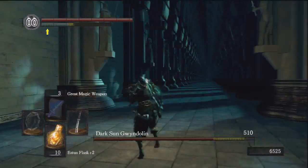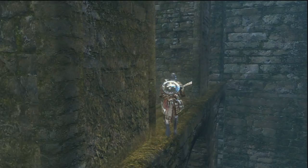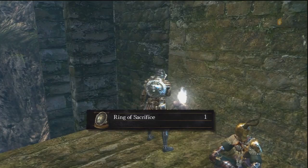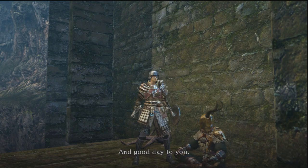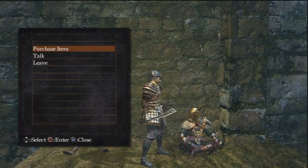In order to buy boss armors from Domhnall of Zena, he needs to move to his Firelink Shrine location. I'm not personally sure of the exact trigger, but ringing Quelaag's bell always does the trick for me. If he isn't there, just continue with the story a little bit more — he will definitely be there after Anor Londo. Domhnall is a special merchant who sells the boss armor sets, but before you can buy each set, you have to beat that boss first. So after beating Gwyndolin, you can buy the Moonlight set from him.